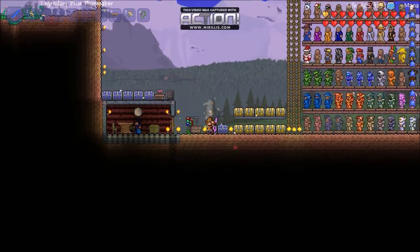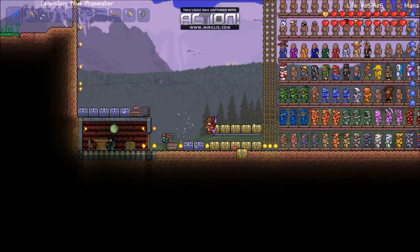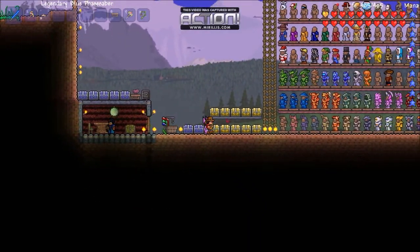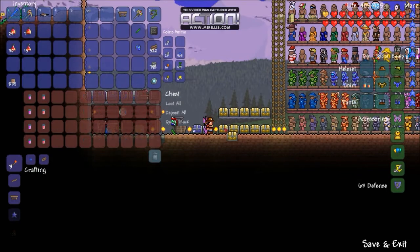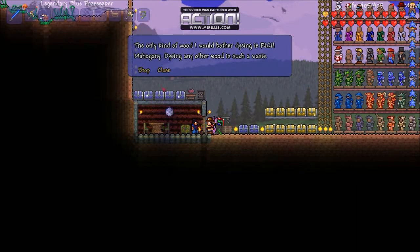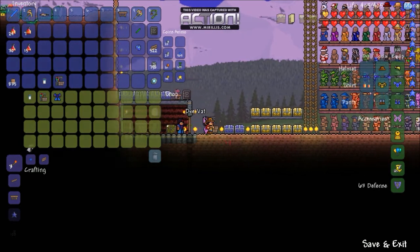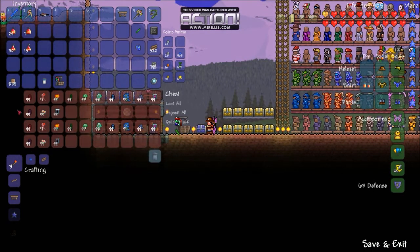Hey guys, Allison here with a complete guide for all of the dye-related things that were added in the 1.2 update for Terraria. There are 14 different basic colors of dyes. One of them, Silver Dye, can be bought along with a dye vat from the Dye Trader once he spawns in your world. You can get the Dye Trader to appear by carrying at least one dye ingredient in your inventory. Dye ingredients are used to craft each of the other 13 basic dye colors.